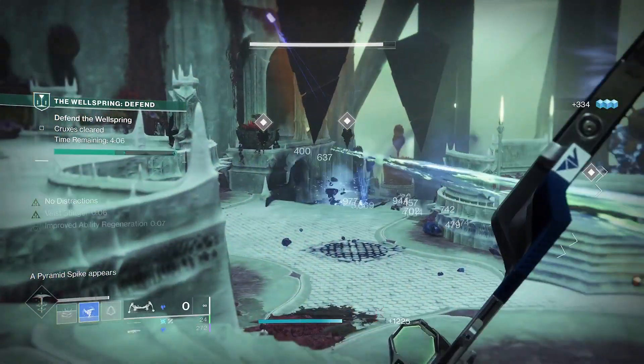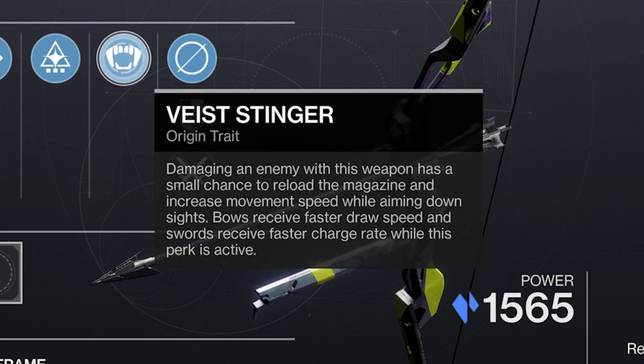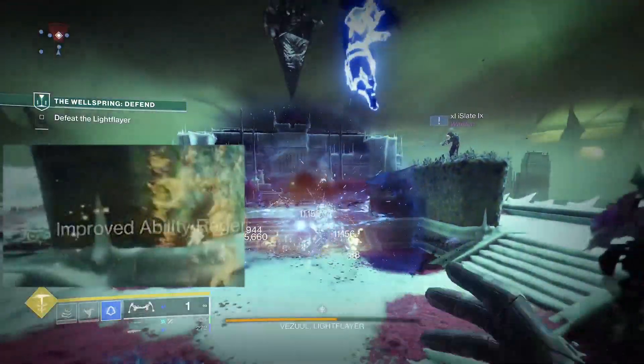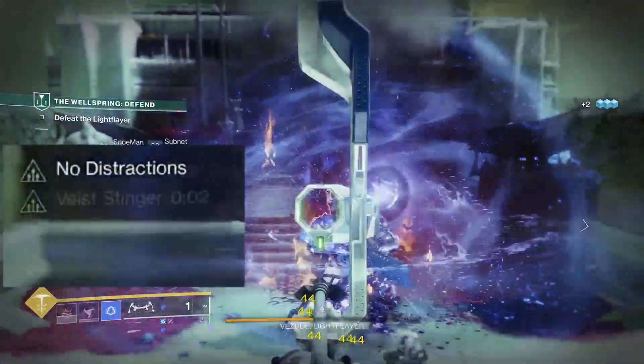Because it's a newly added weapon in year 5, it automatically drops with the Vice Stinger. It's the first bow to have this trait and I've been waiting for it since traits became a thing. Damaging an enemy has a small chance to trigger it, which on bows will increase movement speed and grant you a faster draw time. This is equivalent to knocking 150 off your draw time stat, effectively making it feel like you've got Archer's Tempo active.